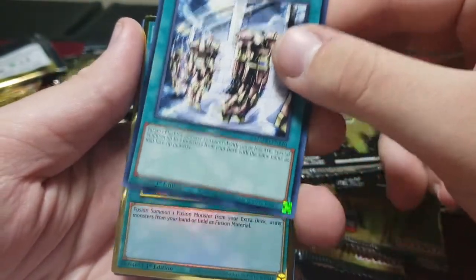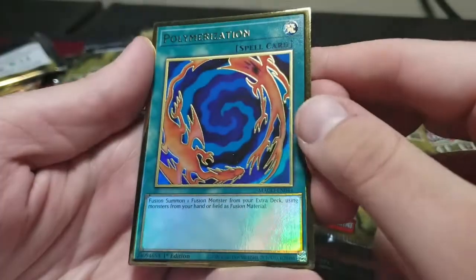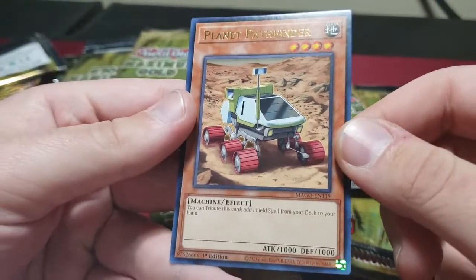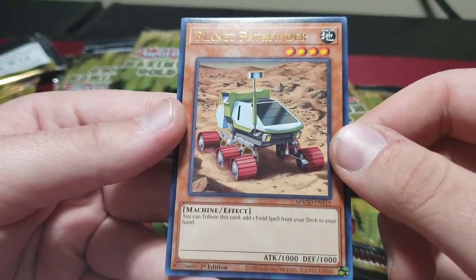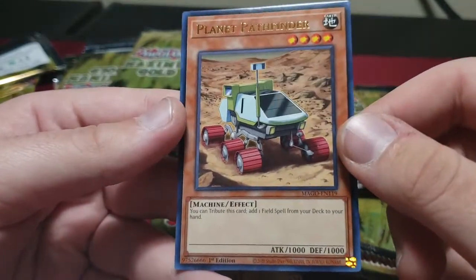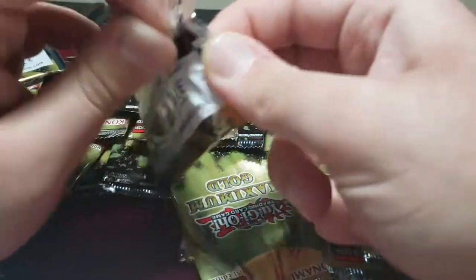Machine Duplication — great card. Terraforming — reprinted in like every set but still a good card. If you don't have it and you're a new player, just keep hold of it. Planet Pathfinder — another good card. I'm never gonna play it, I don't think it's that great. You tribute this card to add one field spell from your deck to your hand — I can play Terraforming or other cards that search the field spells I want.